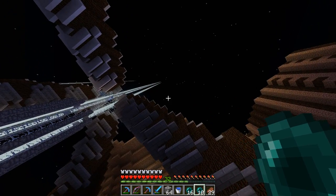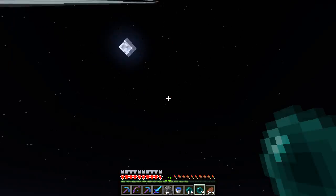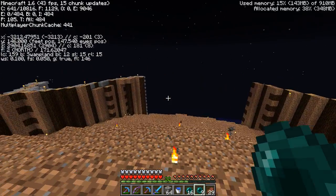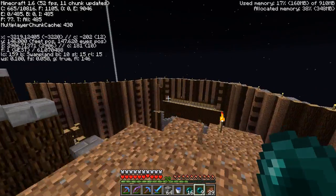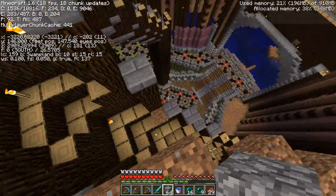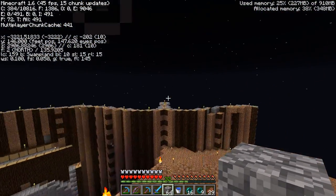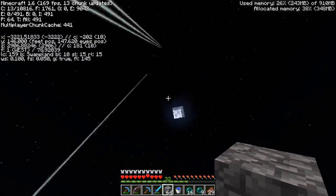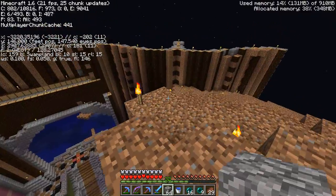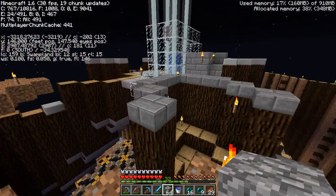Now, every time I build up - I haven't built up recently - we're going to add more to the tower. And currently the LC value is at 159. Every time I build up in this tower, I'm actually decreasing the efficiency of my witch farm, because the game has to calculate higher and higher up when it's trying to spawn mobs. Unfortunately, this isn't the best thing to do on top of a witch farm - put a giant tower - as that will decrease the efficiency of the witch farm.